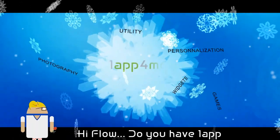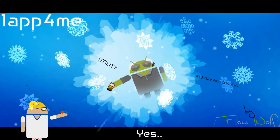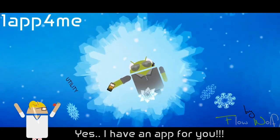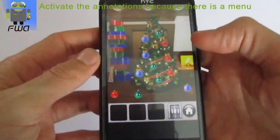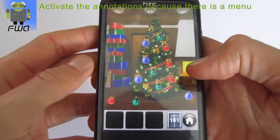Hi Flo, do you have a nap for me? Yes, I have a nap for you. Hi everyone, this is Flo and today I want to show you the answer for level 101 of Android Doors.